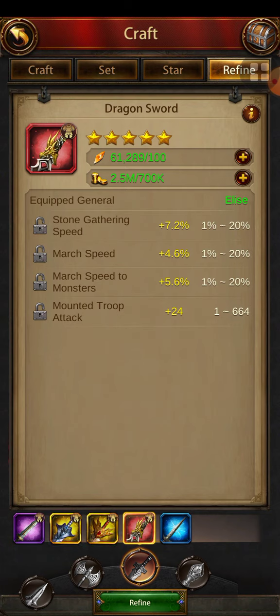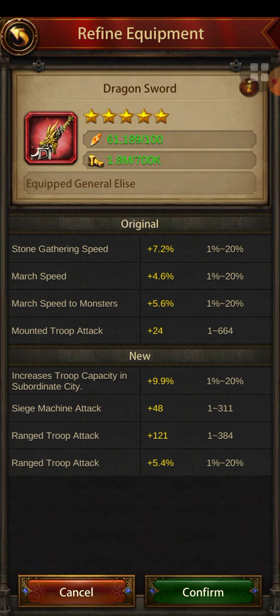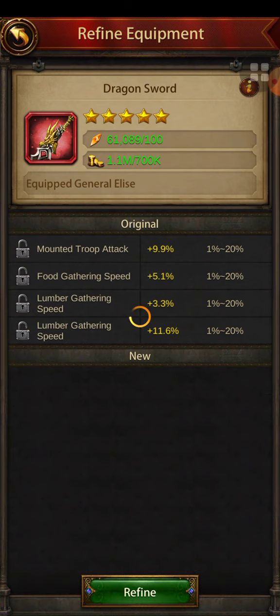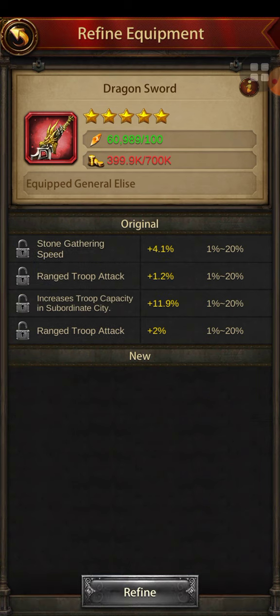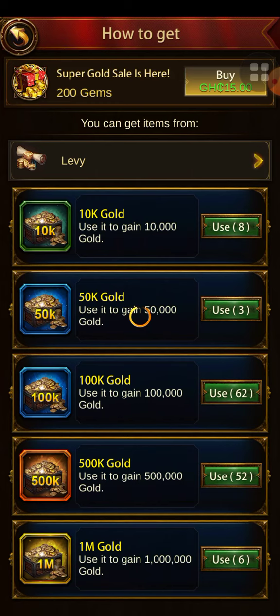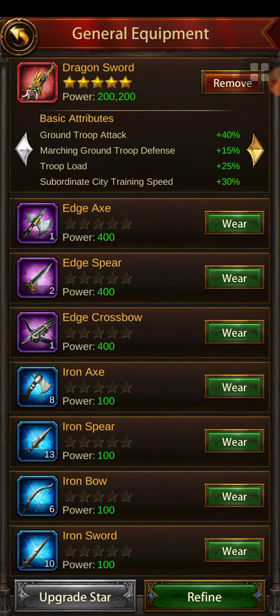Since this is dragon gear, the maximum I'll see is around 20 percent — normally for Ares gear it's 24 percent. My goal is to refine this gear until I get four ground troop attack stats all greater than 18 or 20 percent. To begin, I go to refine and keep on refining to get a ground troop attack value that's bigger.